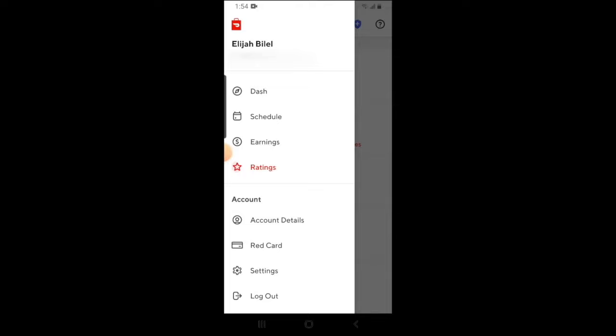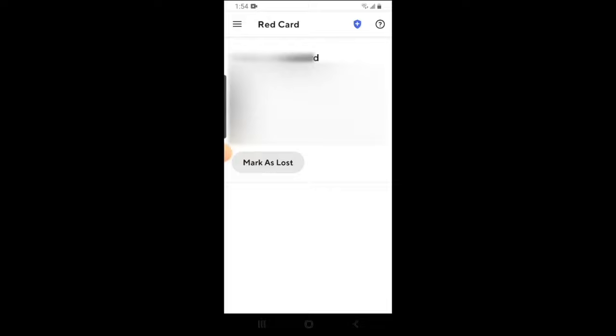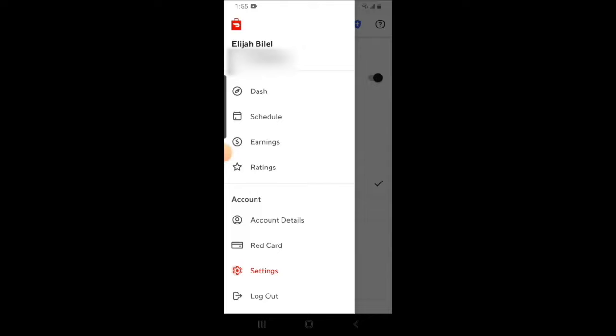Continuing down the bar menu, you can check on your account details by clicking on account details. From here, you can change any key information that needs to be changed, and if you need to mark your red card as lost, you can do so here and have a new one ordered. If you click on the settings tab, you'll have the option to change your default navigation, as well as change the mode of the app. For the duration of this tutorial we've been in light mode, but the app does have a dark mode, which makes it easier on the eyes when driving at night. And finally, if you need to manage your account in any form or fashion, just click on manage account. If you need to log out, you can click on log out and you'll be logged out of the DoorDash app.